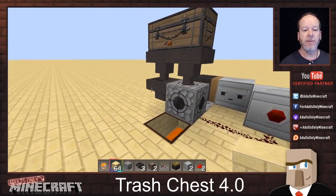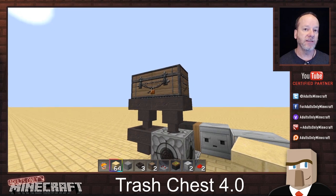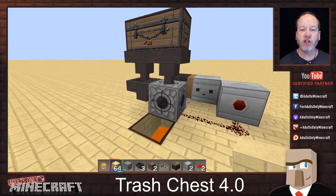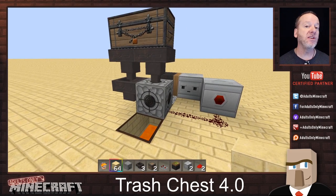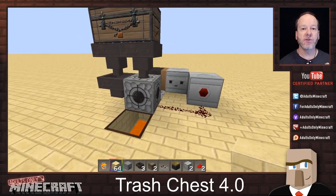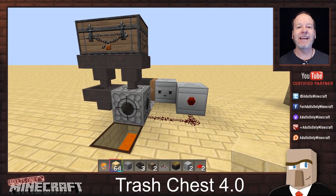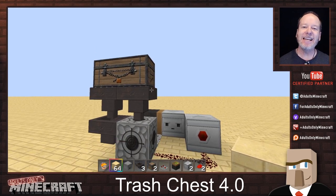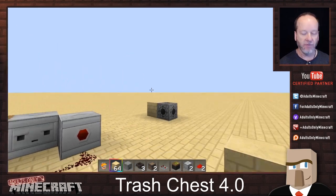We've got hoppers coming in from two directions and we're using a double chest. The reason we're doing that is because by coming in at two different angles we can basically double the speed at which this dumps. Not only that, because this dropper is almost always full of something it keeps the piston engaged and prevents it from going in and out. If you're trying to do just one chest wide it's doable but you're not gonna like it — look at some of my other designs and see if those will work for you.